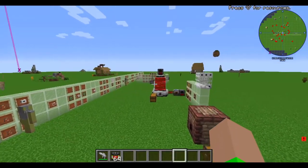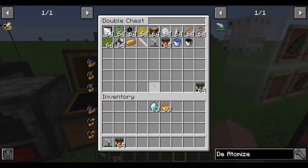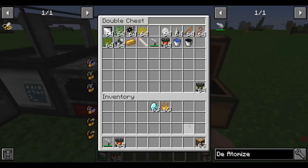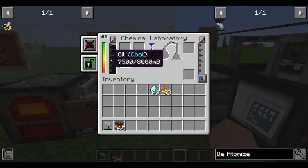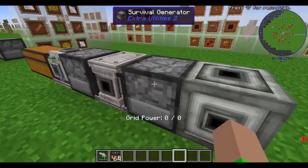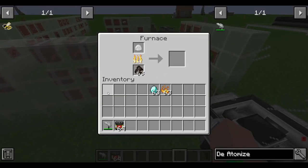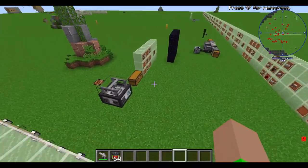So we make plastic by throwing wood into the Chemical Laboratory to get rubber, then throw the rubber in here with oil from Buildcraft — that turns into raw plastic. Then throw the raw plastic into a furnace and it will turn into a plastic sheet. That is how you make a plastic sheet.